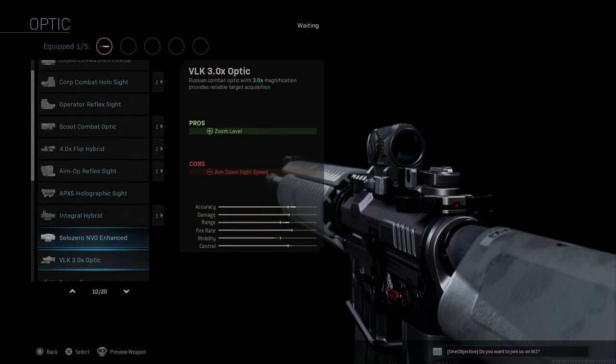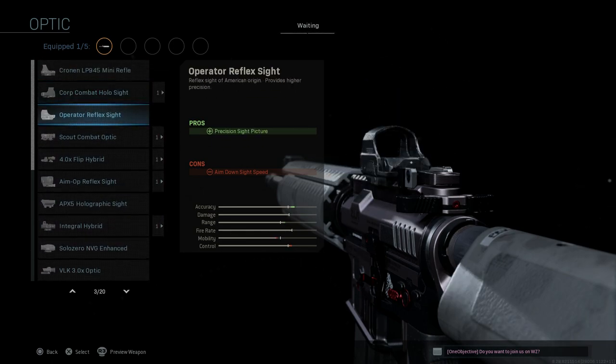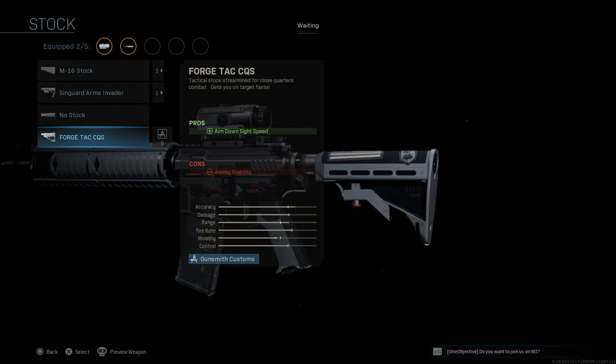For the optic, we're going with the Cronin Pro — the optic that comes with the blueprint. It's a 3.25x magnification, very similar to the Elcan Scout Combat optic, with the only con being ADS speed. For the stock, we want the Ford's Tac CQS — a typical M4 adjustable telescopic buttstock. The pros are ADS speed; the con is aiming stability. So we'll go ahead and select that.